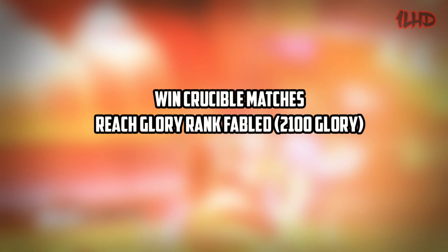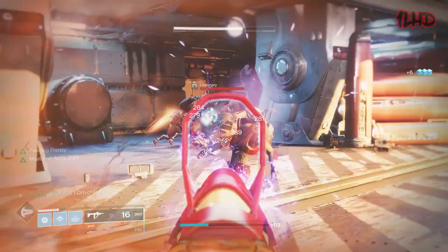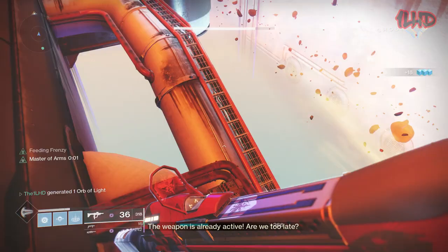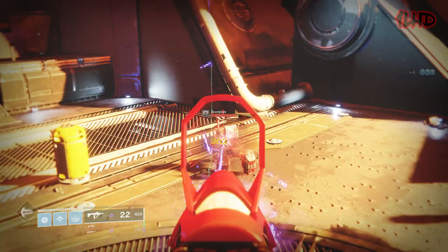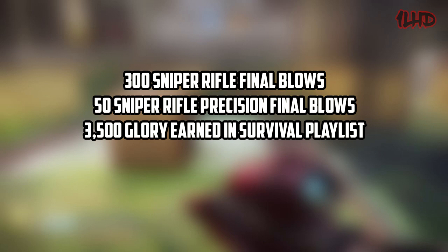In Season 6 we were given the Recluse submachine gun — I refer to it as a nightmare because it has one of the most forgiving kill times in the game via its Master of Arms perk. Getting a kill with Recluse or any other weapon gives Recluse the ability to deal crit damage as body shots. In the Crucible, Recluse deals 25 damage to the head and 25 to the body when Master of Arms is active, removing the penalty of hitting body shots. Recluse also has the Feeding Frenzy perk, giving it insane reload speed after a kill.